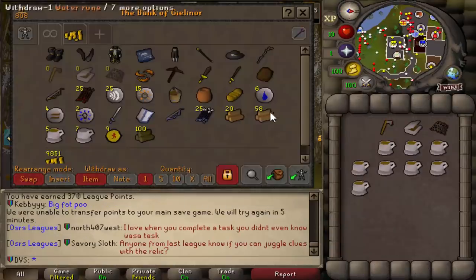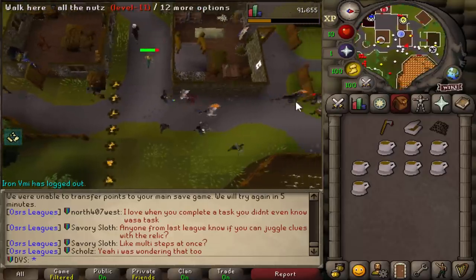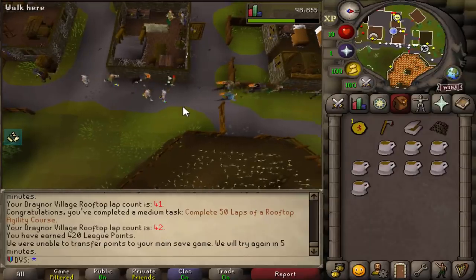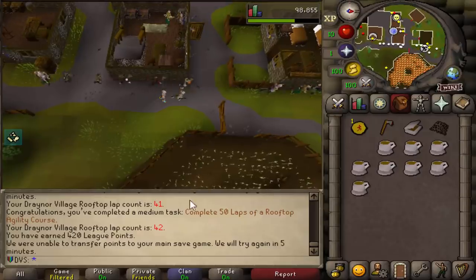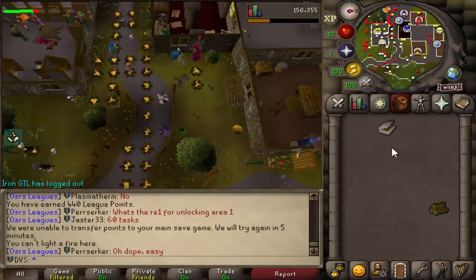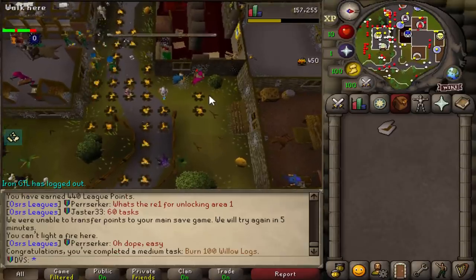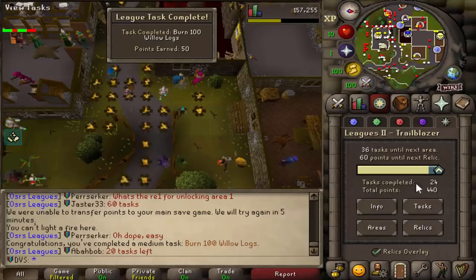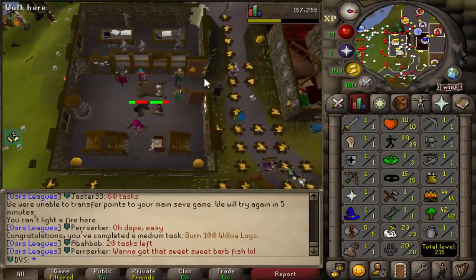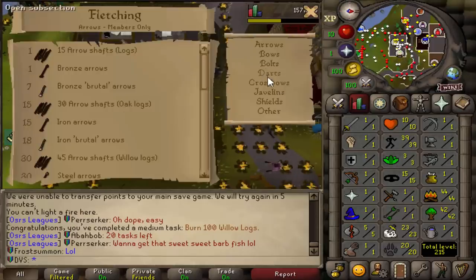I'm going to be firemaking and fletching a bunch of these willows. It's actually another league task to burn 100 willow logs. Well, this is interesting - I just got the complete 50 laps challenge by doing 42 laps, which means the 8 laps I did at Varrock actually counted. So for any of you guys starting leagues late, you don't have to do all 50 laps at one course. The next thing I'm doing is firemaking - burning 100 willow logs got me up to level 44 firemaking and 50 more points. There's also a task to fletch a willow shortbow for another 50 points, so I need to get to level 35 fletching.